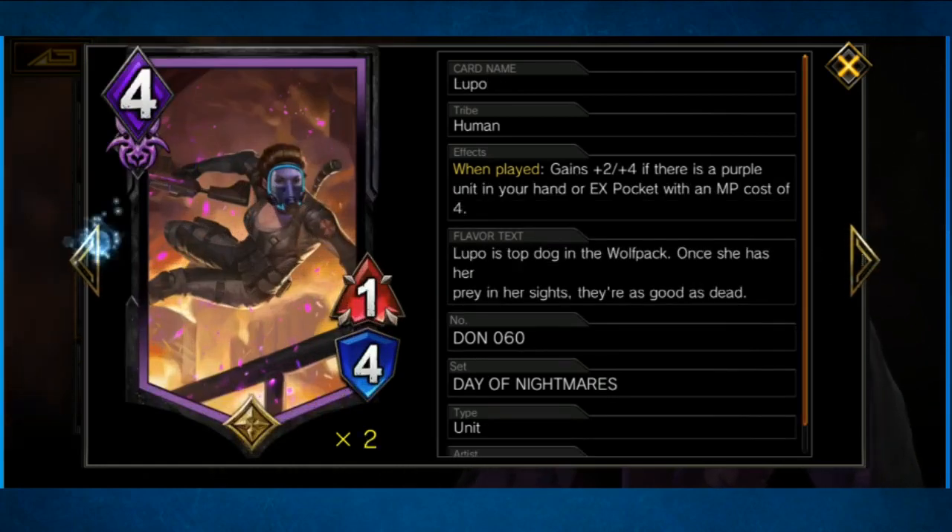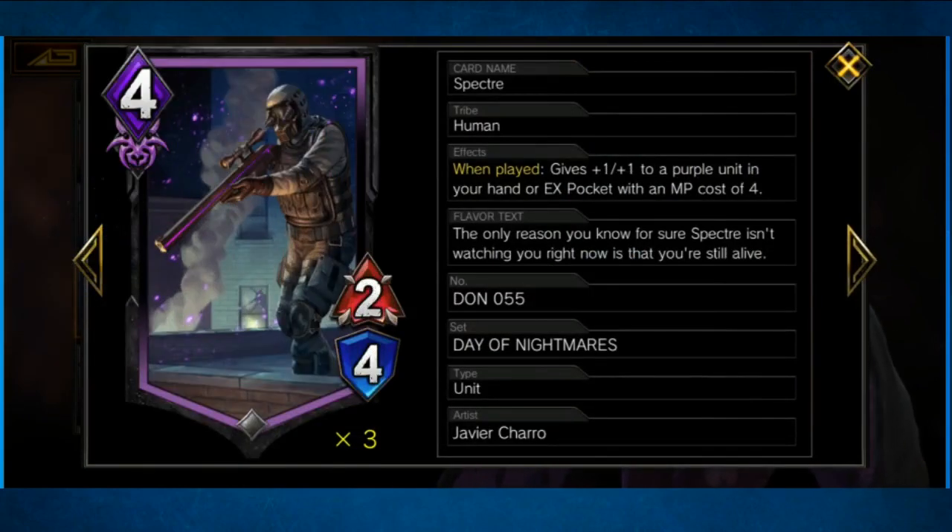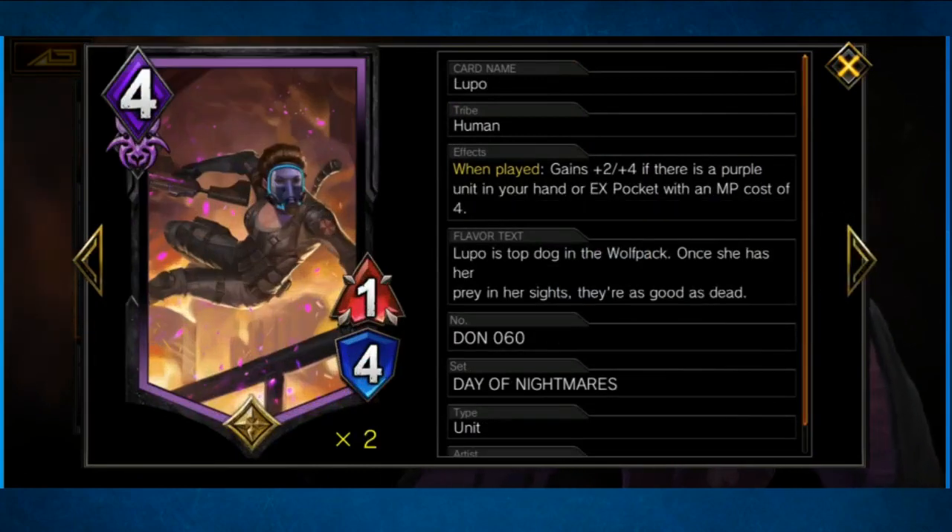Lupo — he's one of the few four-cost units that you can just play and it's perfectly fine. You can basically start combos with him. The other version — the better version, which I'm missing one of — this is Lupo. She gains plus two, plus four if you have a purple four-cost unit in your hand.